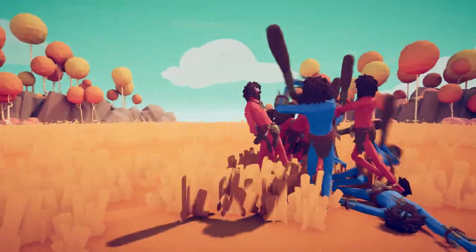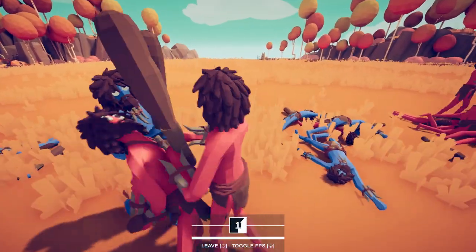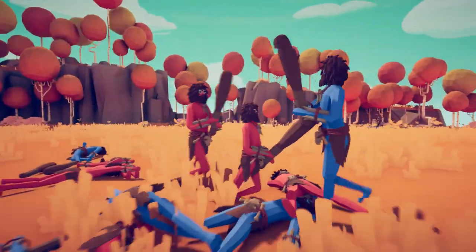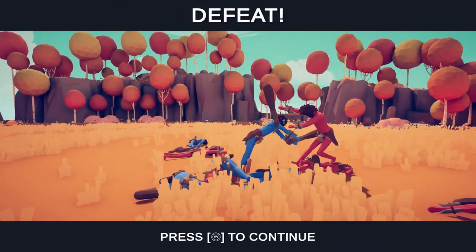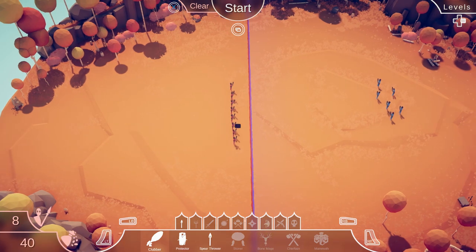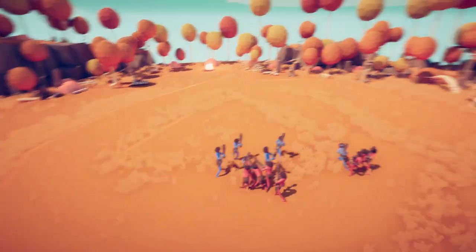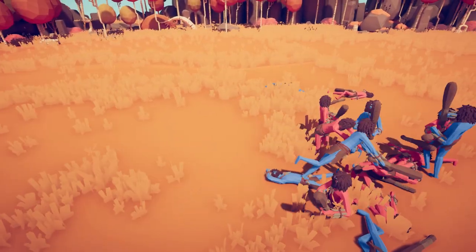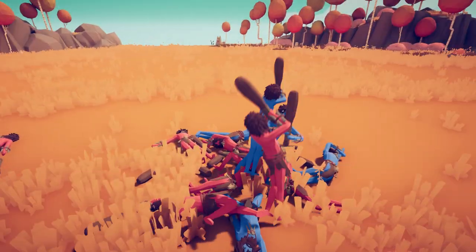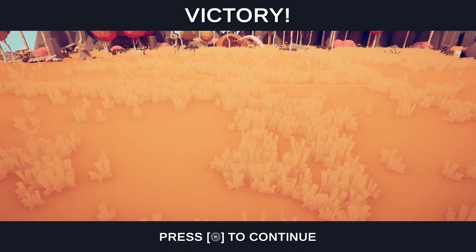I absolutely love this game. TABS is made by Landfall - the same company that made Stick Fight and Cluster Truck. We're taking control of a guy here. Oh, I think I'm dead - oh goodness, what is this goliath? Oh no, we lost! Well, we're going to figure this out - let's try it again. I blame user error. Oh yes, it looks like we might have this one in the bag - come on boys! That was a victory, fantastic!